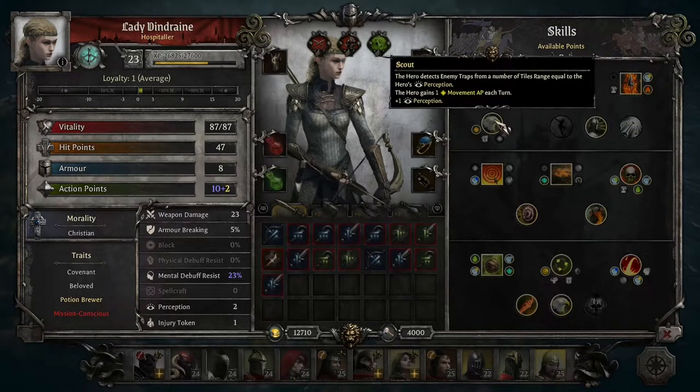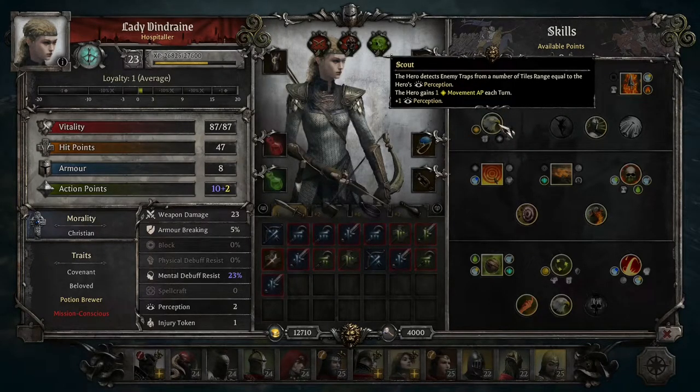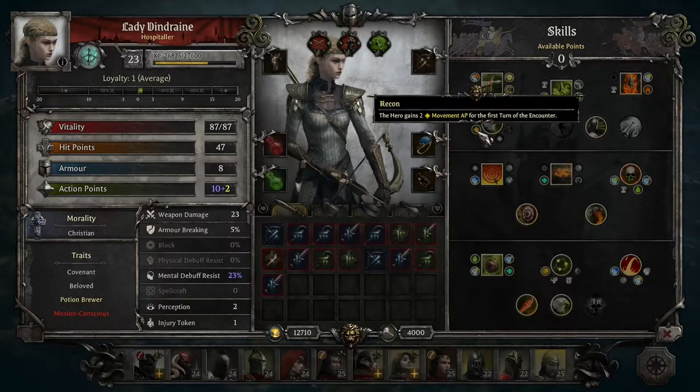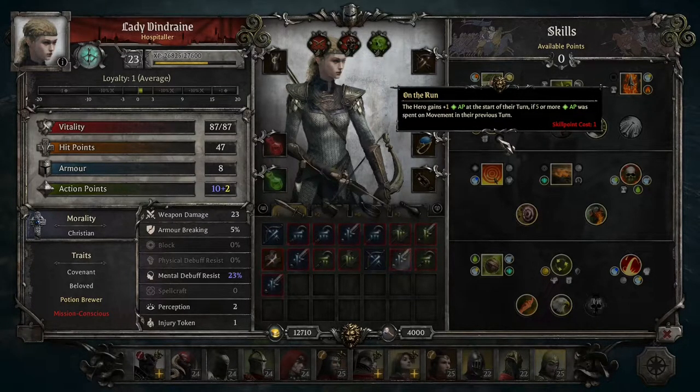Scout is another common skill. The hero detects enemy traps from a number of tiles equal to their perception rating, gains one movement AP each turn, and gets plus one perception. That's why perception is useful for the Marksman class—it lets you see hidden units and detect traps, and you get extra movement which you'll have plenty of. Upgrades include additional movement and reduced damage from ranged attacks.